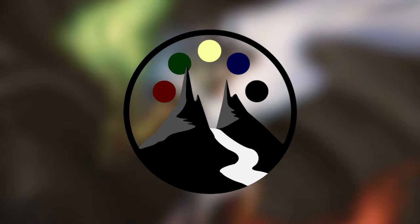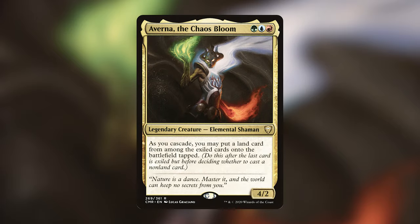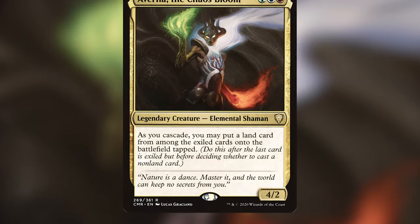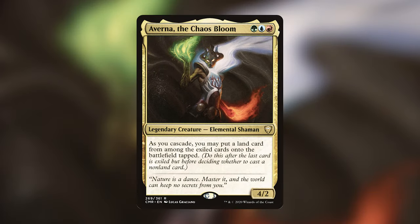Today I am presenting you with a bit of a different deck tech, with this deck's commander being Averna the Chaos Bloom. Averna is a legendary creature Elemental Shaman — she's a 4/2 that costs a green, a blue, and a red. It reads: as you cascade, you may put a land card from among the exiled cards onto the battlefield tapped. Before Commander Legends there were only six cards in Temur colors that had the cascade mechanic, and with the release of Commander Legends there are 15 more that either have cascade or have something to do with cascade, including our commander.